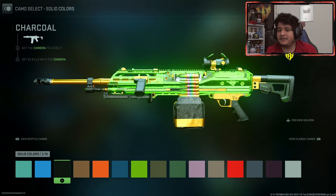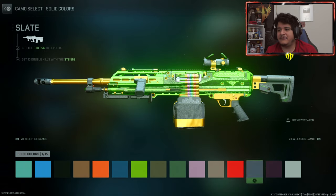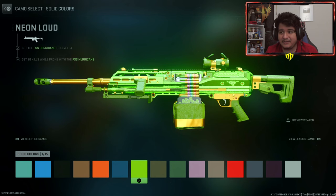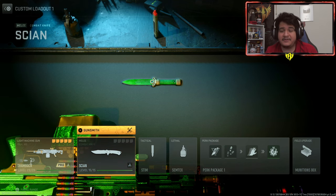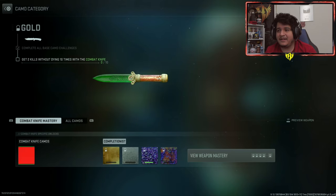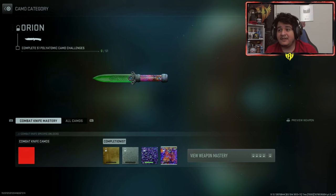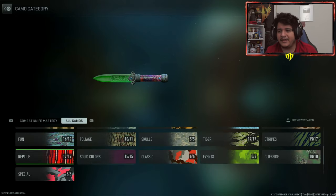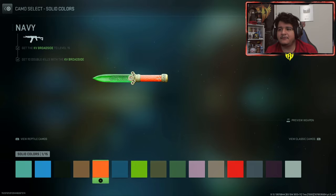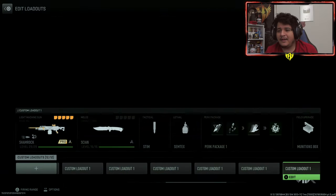For solid color camos, it covers the edges of the gun so it'll probably look better once you put on your own attachments. Moving over to the CN knife — it's just a knife so there's not much to check. Here's how it looks with red solid color camo, gold, platinum, polyatomic, and Orion. Orion actually looks pretty dope on this one — it covers the handle rather than the actual blade, which is kind of cool.